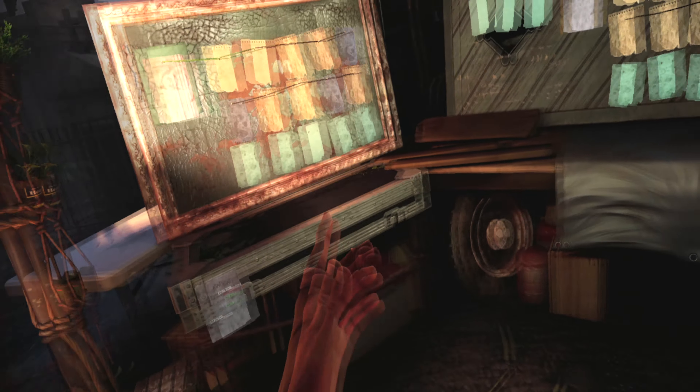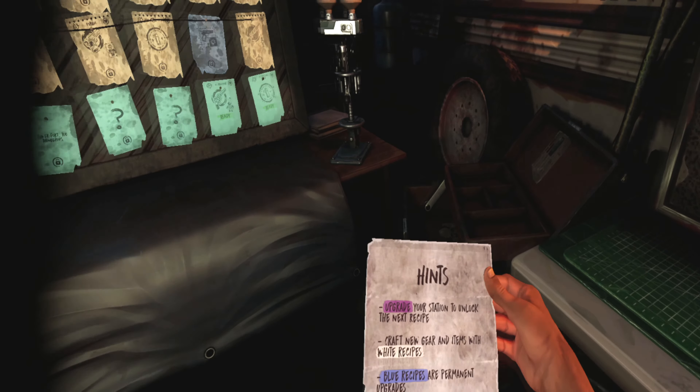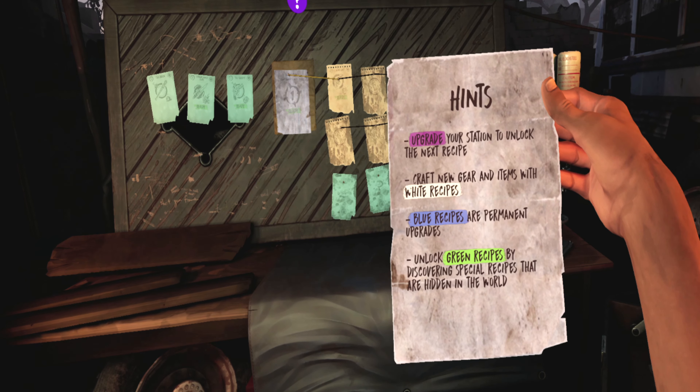Here, ladies and gents, is your crafting area - this is where you craft. This little form here tells you exactly what they mean, so read it.